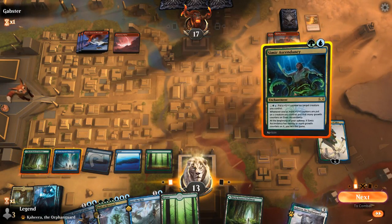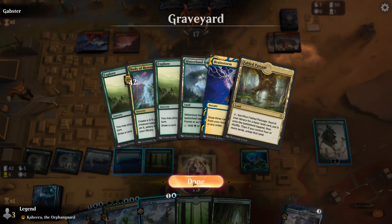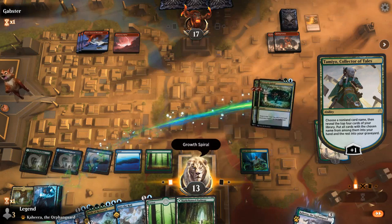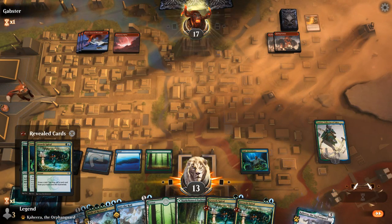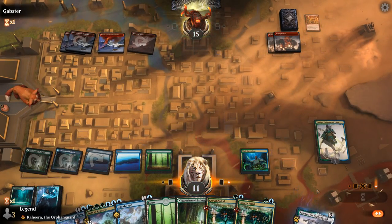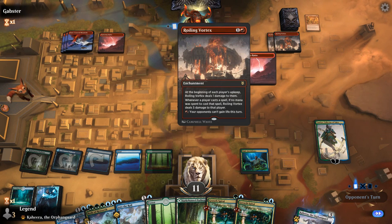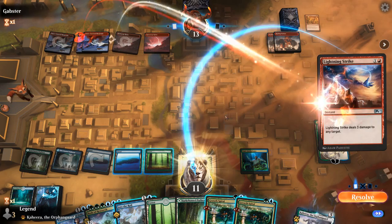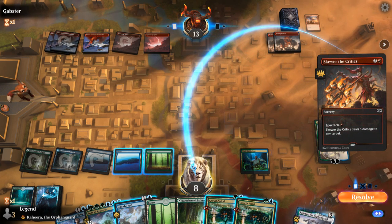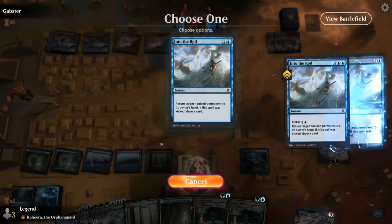Next turn the plan is to play Body of Research anyway. Let's plus on Growth Spiral — hit two of them. The plan is Into the Royal on the Vortex. Volcanic Fallout deals two. We want to bounce the Vortex before it deals one extra damage, which could make a difference. Lightning Strike goes face — down to eight. A Searing for another three, and they have double Ramunap Ruins adding up. End of turn, bounce Vortex.